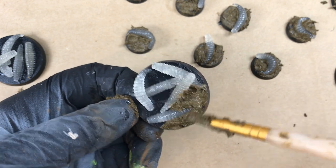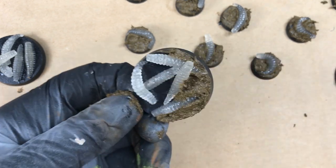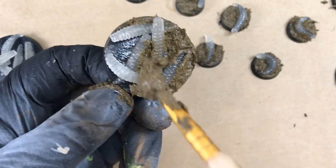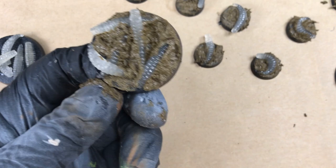My second problem was the material these maggots were made from. They have this soft, jelly, silicone-like plastic texture — I really don't know what it was. The best way I can describe it is they have the same material as those sticky hand clings that kids throw at windows.